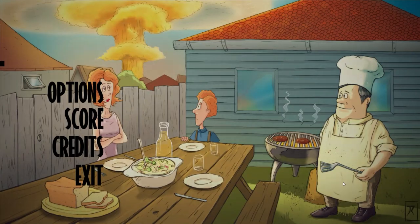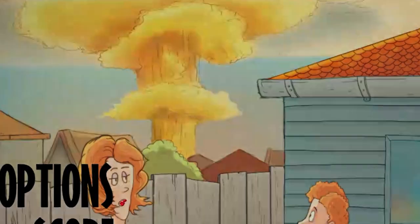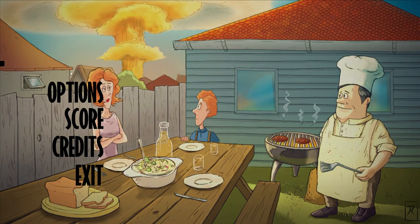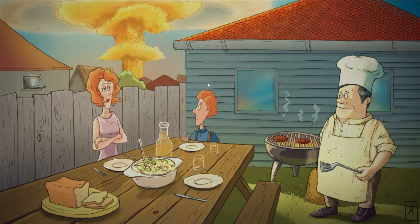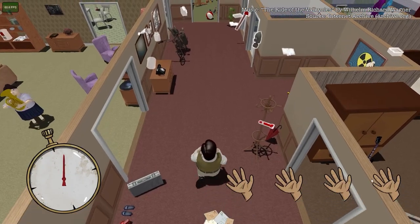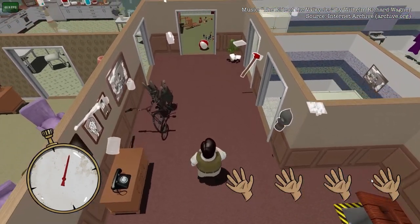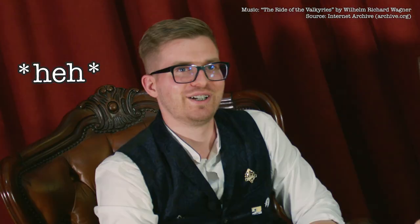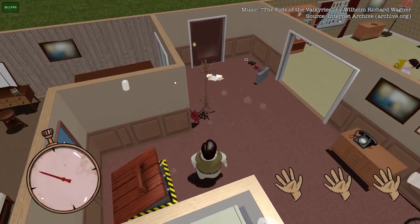It doesn't even have Mary Jane in it. Dolores hasn't had their glasses. The bomb is there though, so that hasn't changed. You can play the game — the start game button was hiding on the left. It's the game. It's totally an old version — look, the watch is on the wrong side. The hands are on the wrong side. Can you hear that music? The shelter is in the middle of the house. The sounds are different.